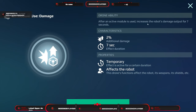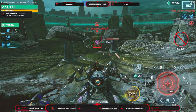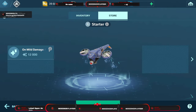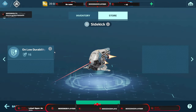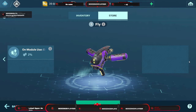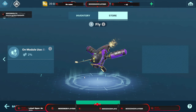Then we have the Fly. Whenever you use your module, your robot's damage output is increased for seven seconds by two percent, going up to three percent. Personally I would go with the Starter — every five seconds you get a 12,000 damage repair, which is way better than meeting a threshold for defense or an Aegis shield that only protects from physical weapons. Fly would be my next choice for the extra damage.